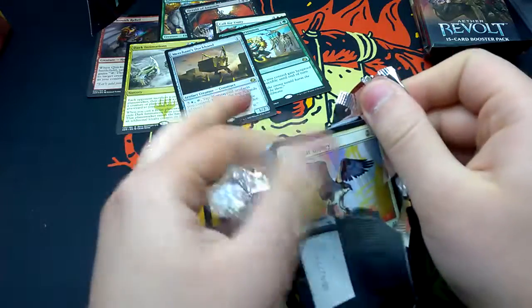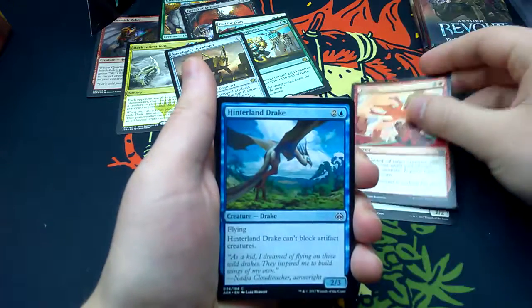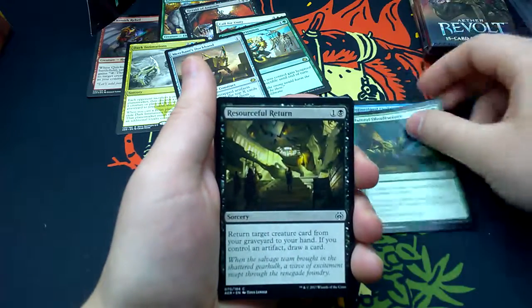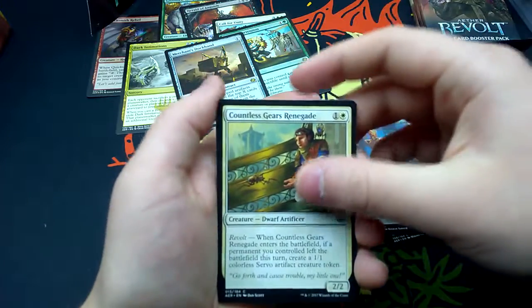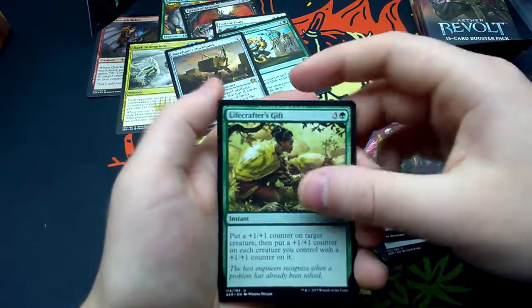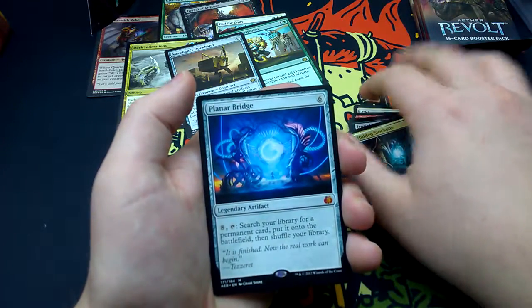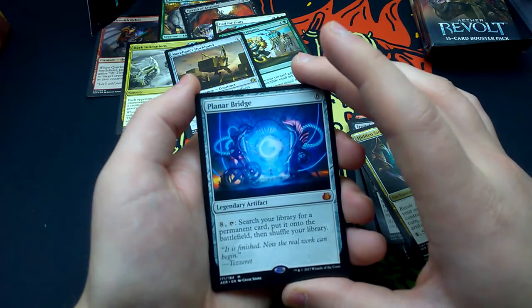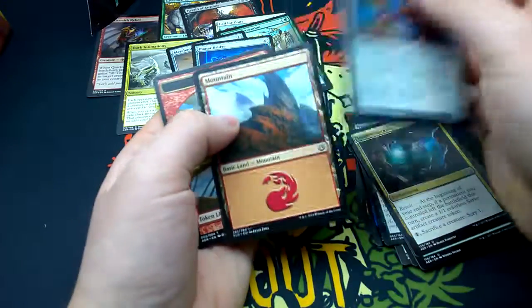Number seven: Girapur Osprey, Wrangle, Hinterland Drake, Natural Obsolescence, Resourceful Return, Druid of the Cowl, Aegis Automaton, Countless Gears Renegade, Implement of Ferocity, Ironclad Revolutionary, Lifecrafter's Gift, Hidden Stockpile. Our rare is Planar Bridge — a Mythic legendary artifact for six. For eight, tap it: search your library for a permanent card and put it onto the battlefield, then shuffle your library. Also a foil Aegis Automaton and a Mountain plus a Raghavan token.